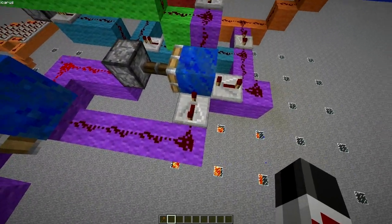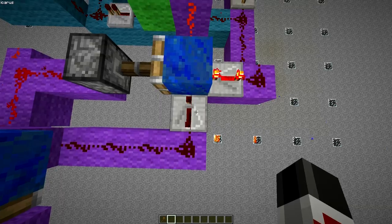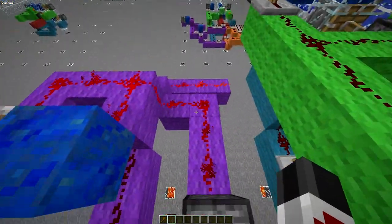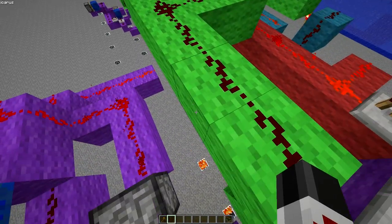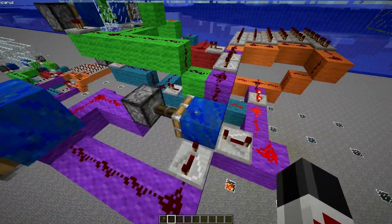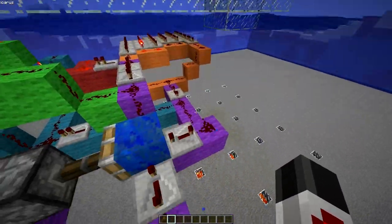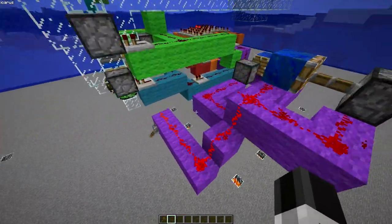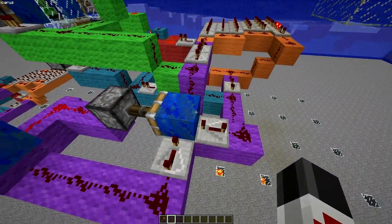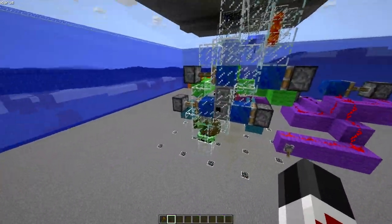That one tick pulse gets turned into a four tick pulse because of this repeater here. That repeater shoots it through this block, which is attached to this piston, which is always powered as long as that switch is up. And this here is the loop control. So long as this piston is extended, this will loop. As soon as you flip the switch off, this loop will be cut and will reset the whole piston crusher.